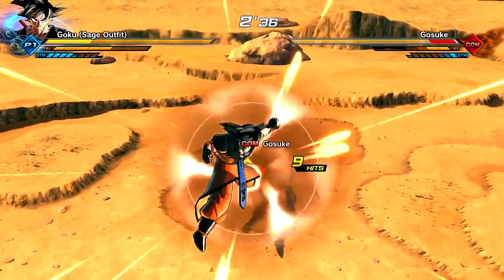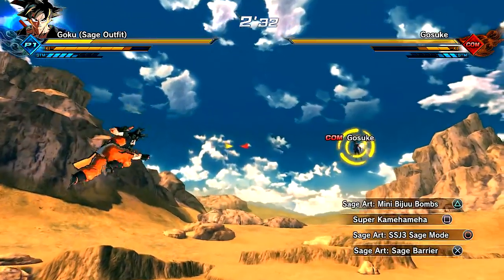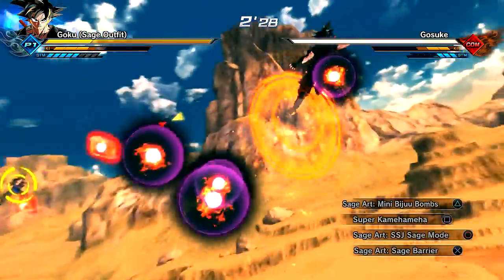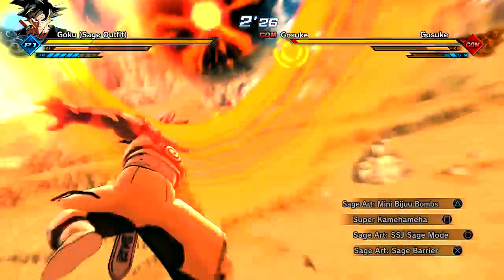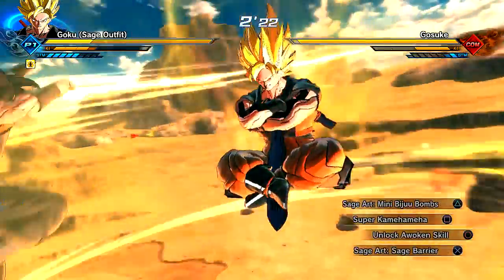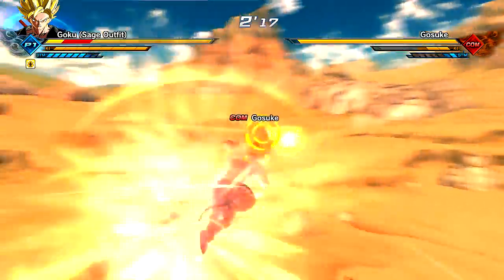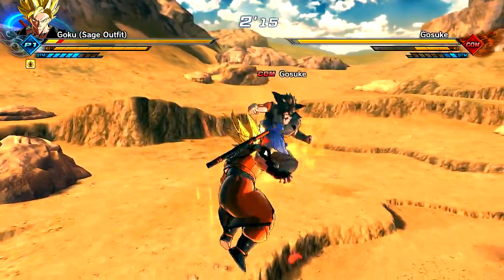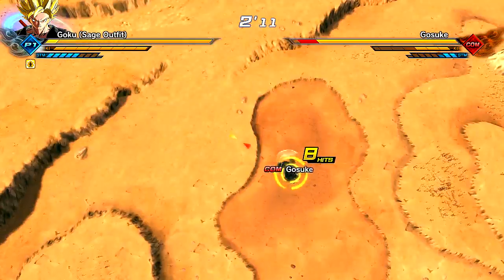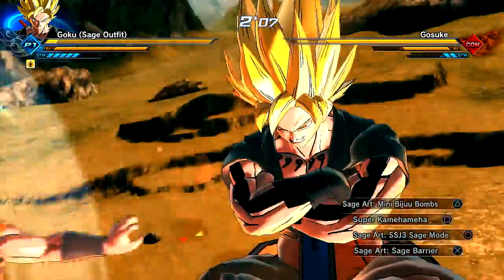Goku in his Sage outfit looks damn cool, holy crap. Let's do some big damage here — it goes Super Saiyan 3! Let's use these Mini Bijou Bombs real quick, I just want to see what this does. Holy crap. He's got, like, orange eyes — is that the nine-tailed chakra mode or something like that? His design is really cool with the clothing. Shoutouts to Stelter, man, this is damn cool. Super Saiyan 3 time — I'm covering all transformations now, as long as they don't glitch out.